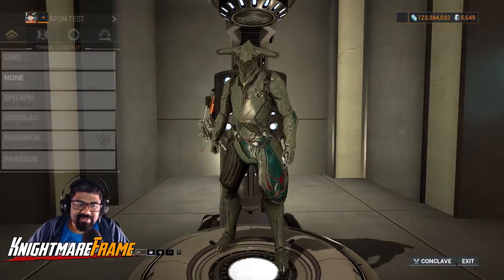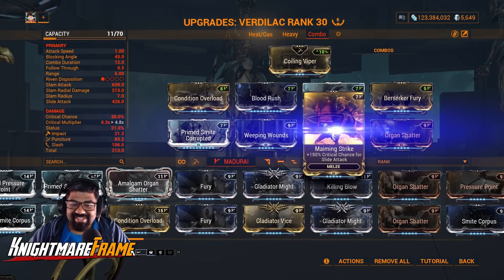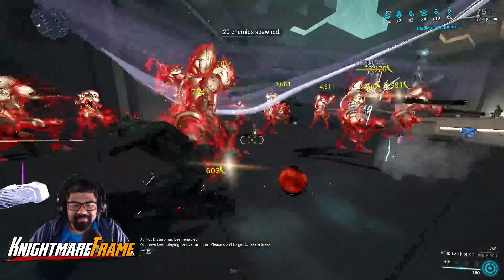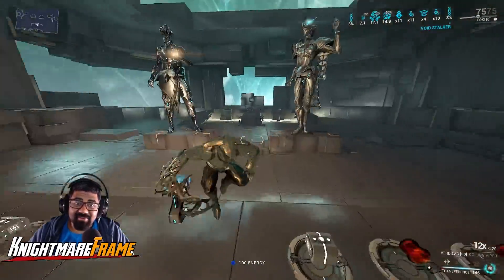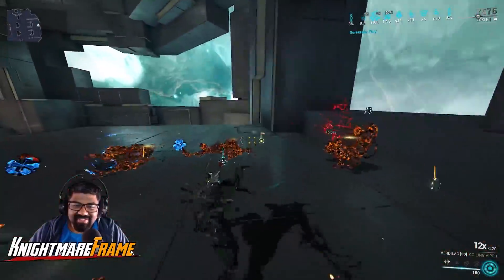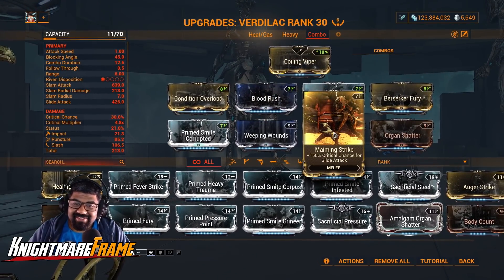Speaking of Spin to Win — guess what you can do if you want to use Maiming Strike. Remember those days? Maiming Strike! Good times. Yes, you can replace Gladiator Might with Maiming Strike — it works the same. But is it the red crit monster that we used to know? No, it's not. We're getting some red crits in there, and it's killing enemies. This would be very good for regular missions. You can hit a little bit and switch to a spin attack, but you're better off running Gladiator Might.